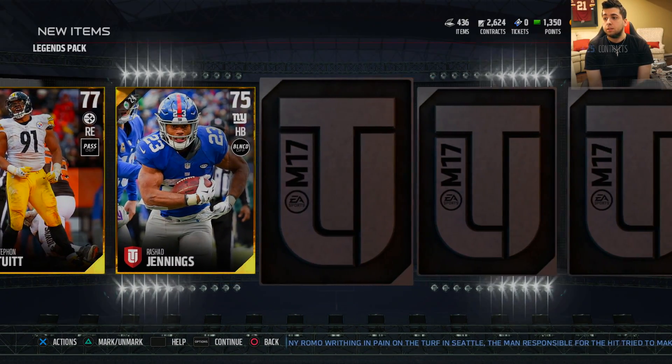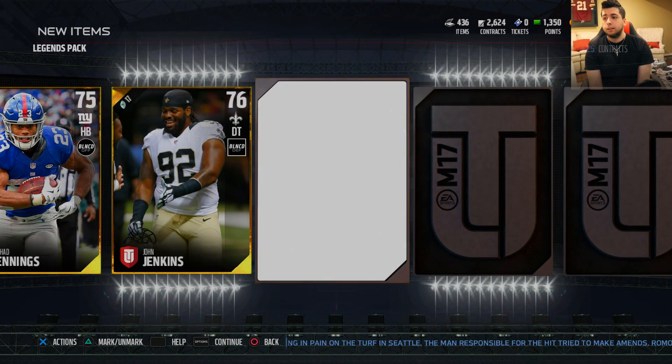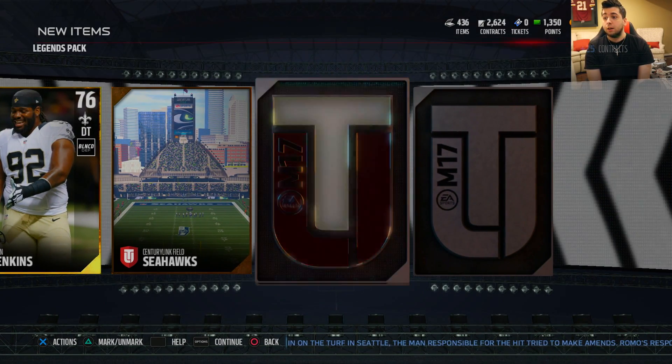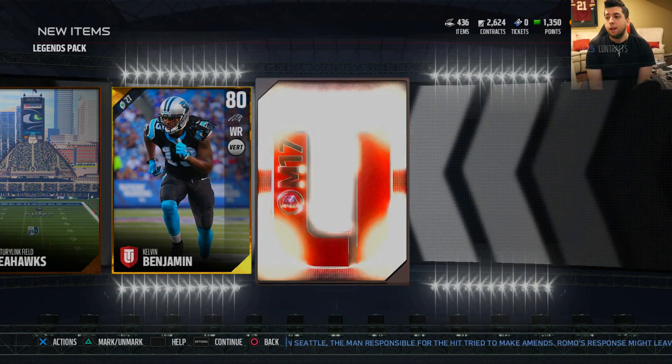We're still gonna get excited over those. You see again four gold players — that Jeremy Mathlin has decent value, so that's not bad. Another gold player — looks like it's gonna be all gold. There's one more player left and there you have it, Kelvin Benjamin. That's not bad.